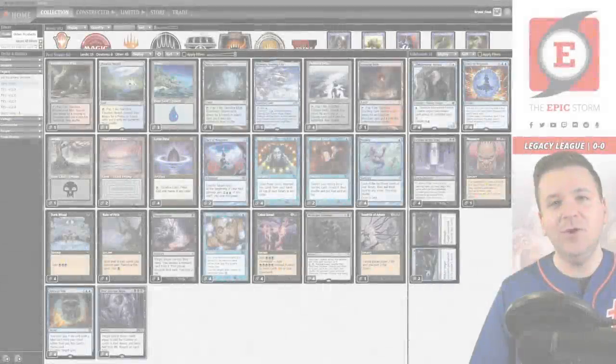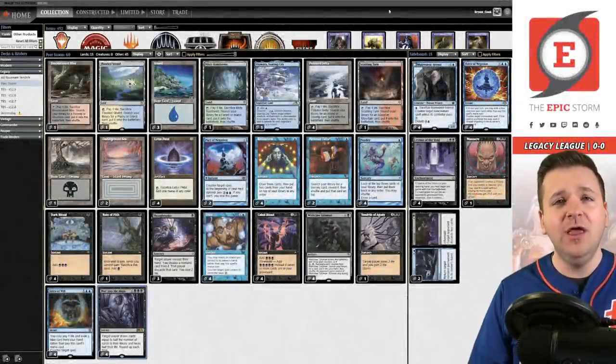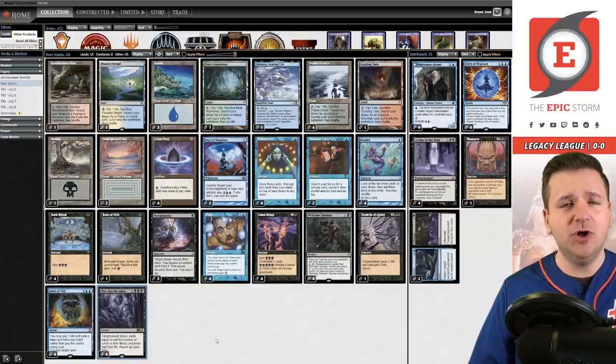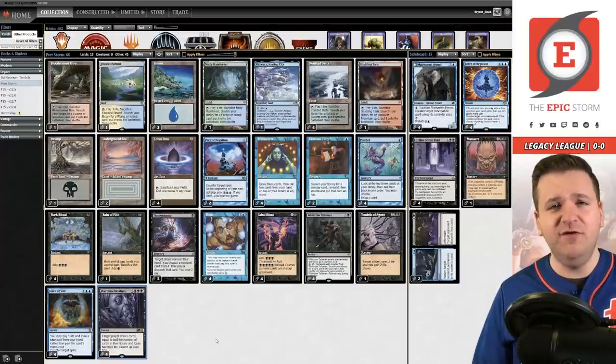I'm Brian Cook, and today we are playing Legacy Peer Into the Abyss Storm Combo. If you're unfamiliar with Peer Into the Abyss as a card, it's a 7-mana black sorcery that allows you to draw half of your library rounded up. On average, you'll draw 20 to 25 cards. You get to do degenerate things. It's a lot of fun.